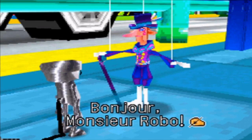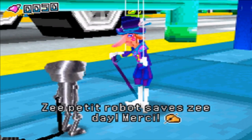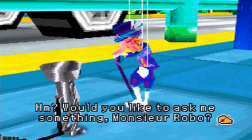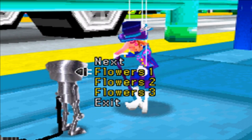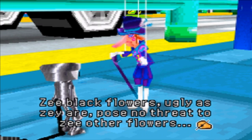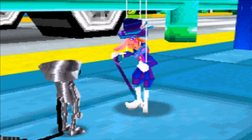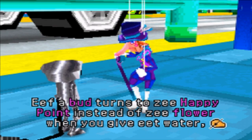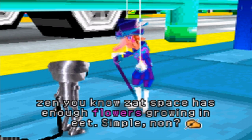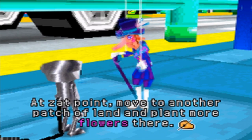Hello! Bonjour, Monsieur Robot. The petty robot saves me and saves ze day — merci! Would you like to ask me something, Monsieur Robot? Flowers — ze black flowers, ugly as ze are, pose no threat to ze other flowers, but ze wither at dusk. Flower two: if a bud turns to ze flower point instead of ze flower when you water it, ze space has enough flowers growing in it — it's simple, no? At ze point, move to another patch of land and plant more flowers there.